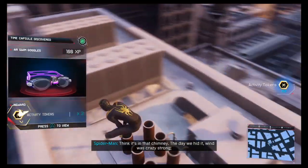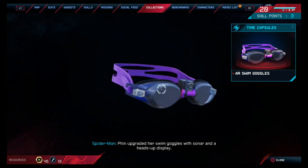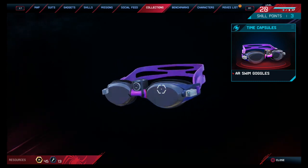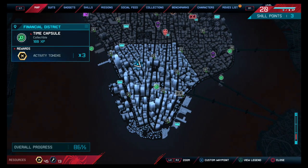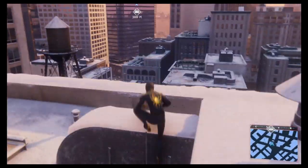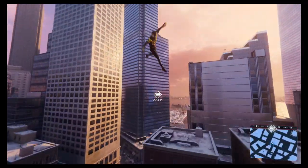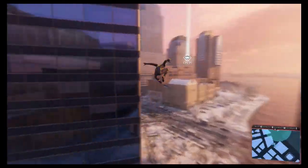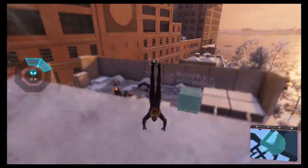Think it's in that chimney — the day we hit it, wind was crazy strong. Finn upgraded her swim goggles with sonar and a heads-up display. She never could stand losing to anyone, especially me. Nearly blew me off the building. Alright, we have another one here. Going zigzag across the map on this part. Obviously we got the suit — we already completed all the app missions. I don't know why it took me a while.